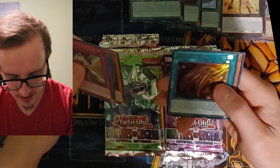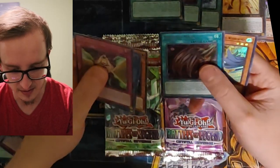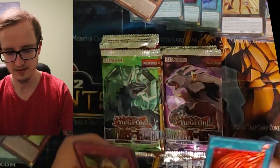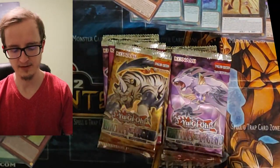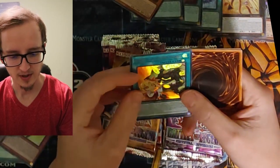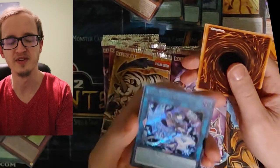Dragon Nails - equipped only to a dark monster, gives 600 attack, and it also cannot be destroyed by your opponent's card effects. If this card is sent to the graveyard because the equipped monster was destroyed by battle and sent to the graveyard, you can special summon a monster and it keeps recycling. Nice! Another Black Wing Gale the Whirlwind, so that's two of those. Oh, that was the Secret Rare! Crystal Beast Cobalt Eagle. Emblem of the Plunder Patrol. Evil Twin Lula - I know one person that plays this deck, so maybe I'll get a good trade from him.